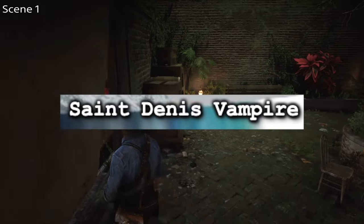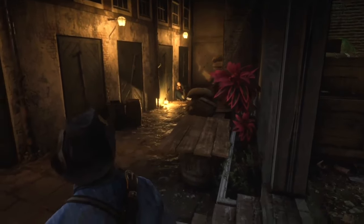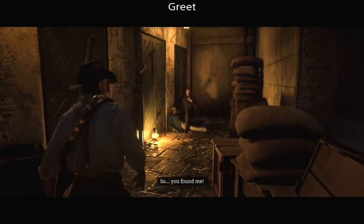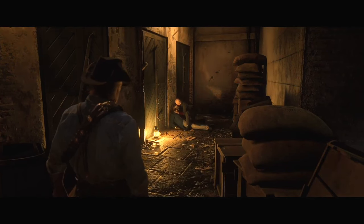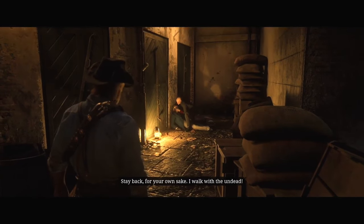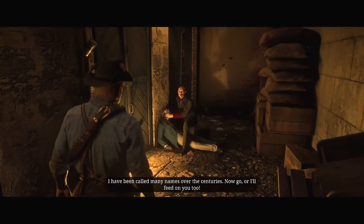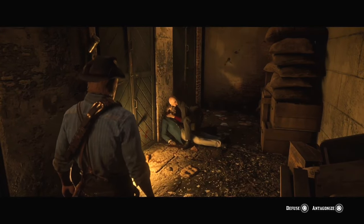The Saint Denis Vampire is a character you can find after locating five writings around Saint Denis. Arthur or John will draw a map leading to the vampire's final location by drawing a pentagram where the writings all meet in the middle. If you go there at midnight, you can see him chomping on his next victim. You can decide to either fight off the vampire or let him go. If he attacks you, he can kill you in one hit. But if you kill him, he drops a unique dagger and some bat wings — referring to how vampires can turn into bats. It's one of the coolest and creepiest secret encounters in all of Red Dead Redemption 2.